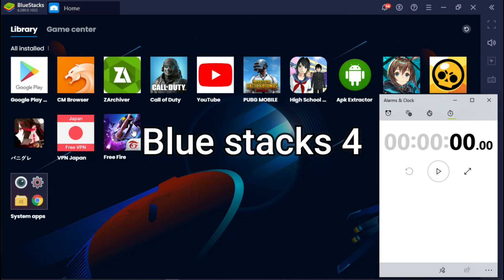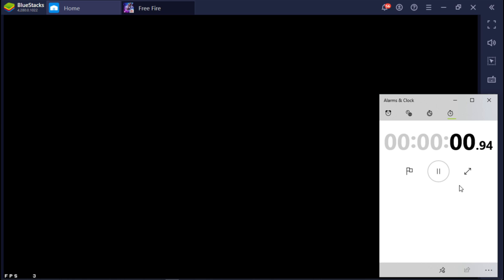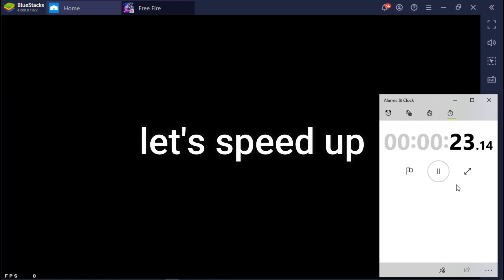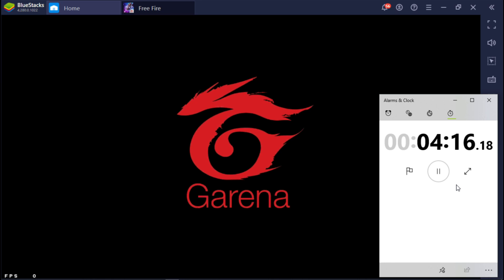Alright, let's test BlueStacks 4. Please ignore the old Free Fire logo — it's already updated to the new version. Let's speed up to save time. BlueStacks 4 takes more than 4 minutes to load.